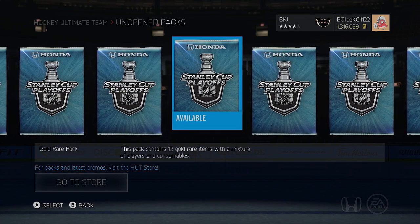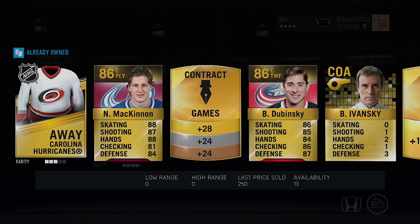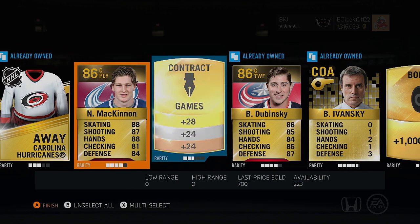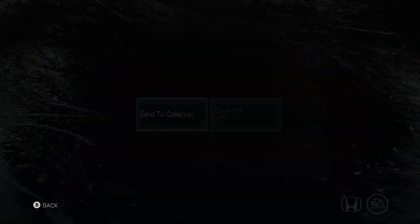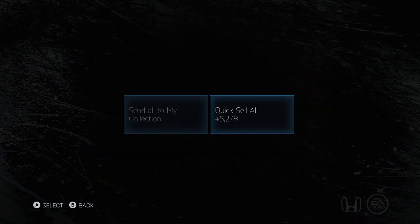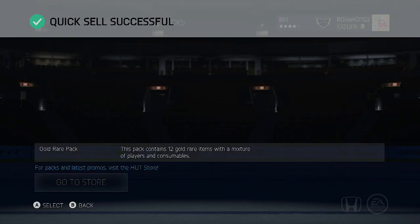I think I have about 12 of these — let's open them up. I'm actually in need of contracts and consumables for a goaltender, so this should be good. We start off with two 86s in Nathan McKinnon and Bernie Dubinsky, 2k coins, and a lot of nice gold rare contracts which is what I need. 5.2k on the quick sell — not bad for the first pack.